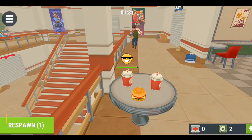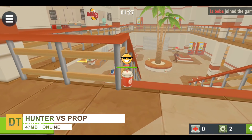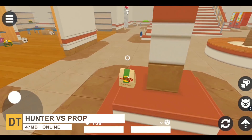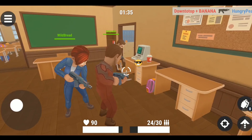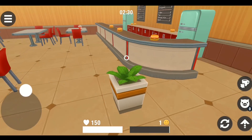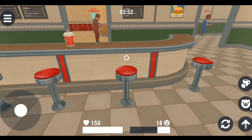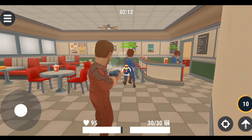Starting off with number 10, we have Hunter vs Prop. It's an addictive, thrilling 3D multiplayer hide-and-seek first-person shooter game in which players take part in a battle of hide and seek with deadly consequences. In the game, you either join the hunters or the props. If you are a prop, you must find a suitable hiding place and transform into an object in the room, such as a chair or a table. If you join as a hunter, you must find all the hidden props.